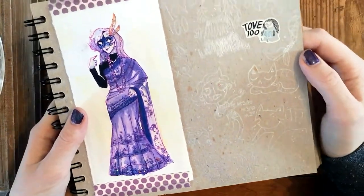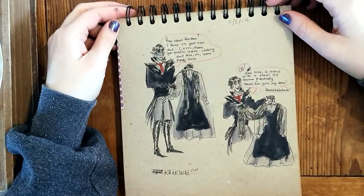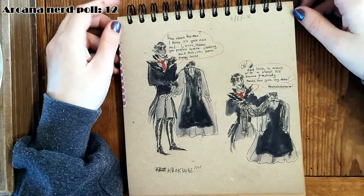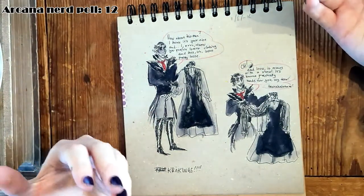I feel like I need an Arcana content warning at this point - it's too much. Here's just a quick doodle of the Julian route scene where he picks up the outfit, because I thought it was really cute.